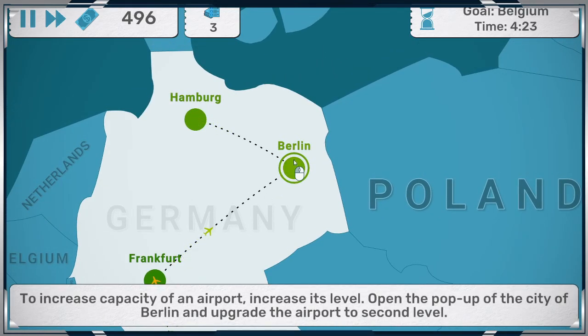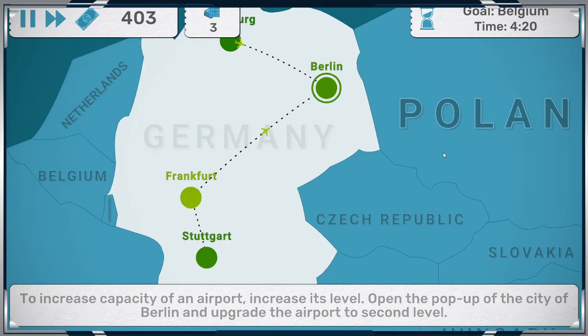Increase the capacity of the airport — increase its levels. We're going to upgrade for $100.